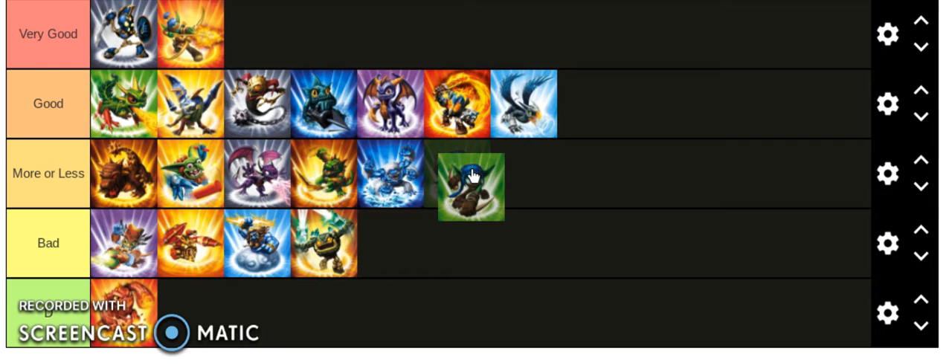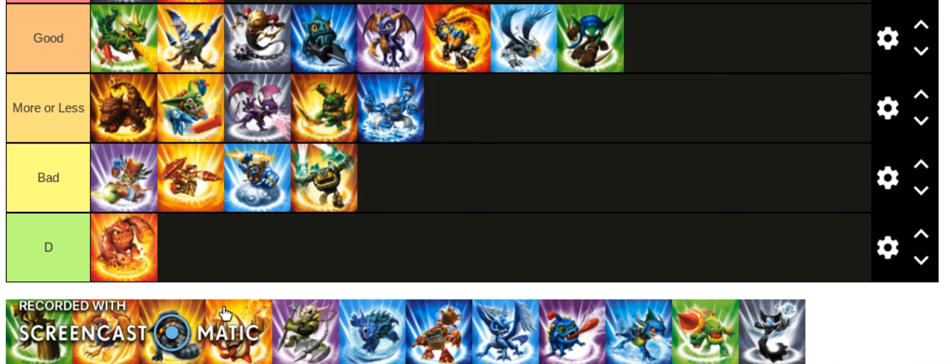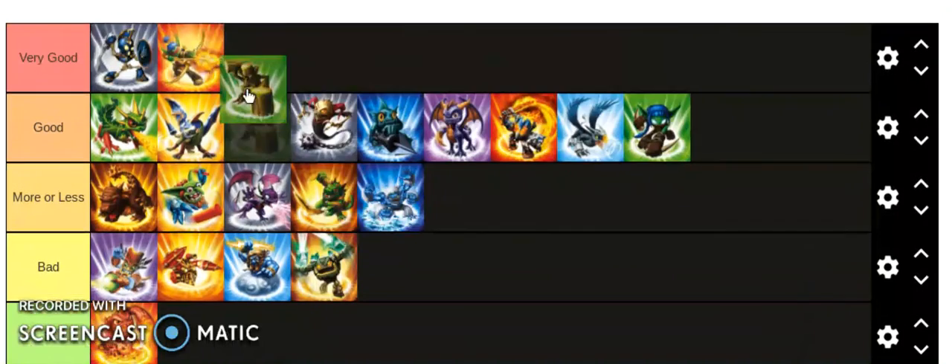Stealth Elf — I think she's the fastest character in the game next to Flameslinger. I don't like Stealth Elf personally, I don't play for speed, I play for brute force. But judging on how good she actually is, Stealth Elf is pretty good.